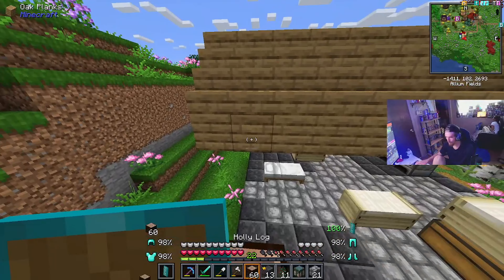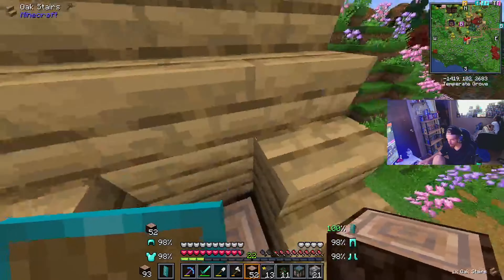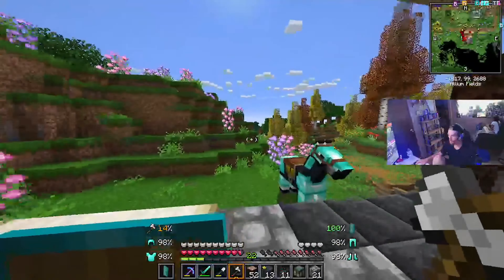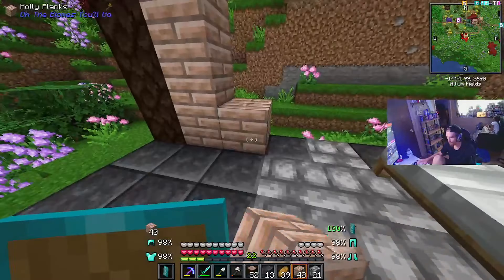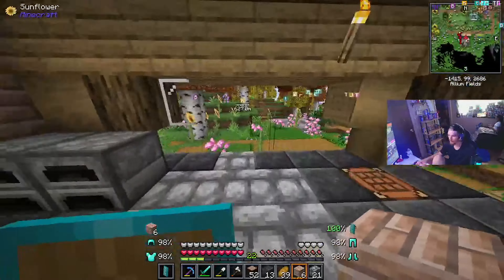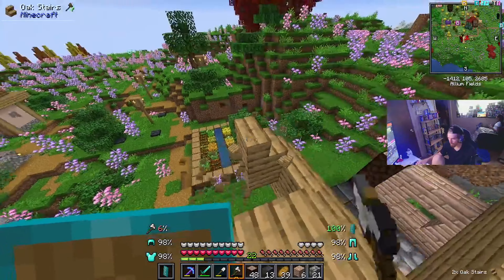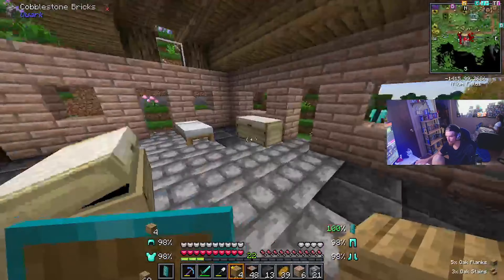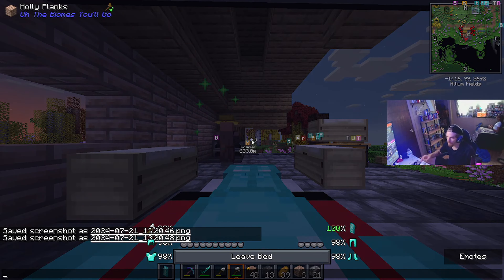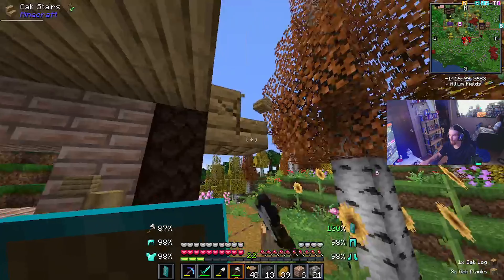That looks kind of sick. I probably should just destroy the old parts. I don't even think I'm going to put windows there — I think I'm going to do iron bars. First I've got to destroy this. This is just the entrance way; this isn't even going to be like a real room. I may put some drop-off chests in here, that's about it.